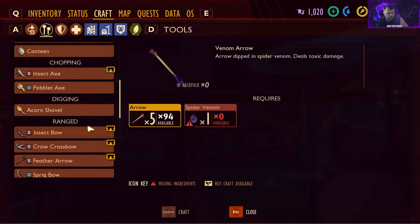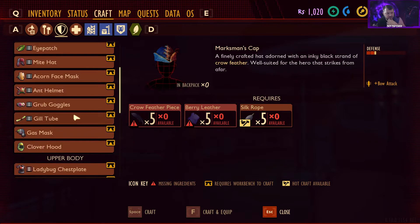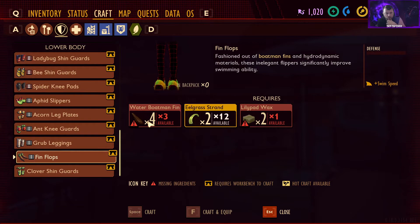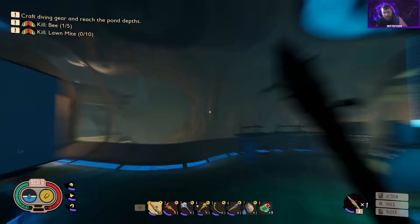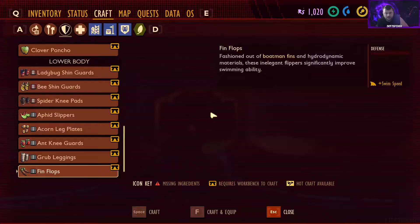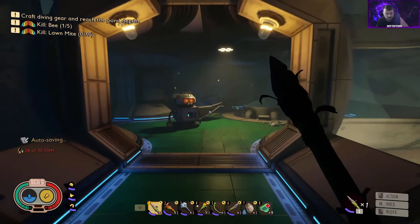That covers all the new stuff we've unlocked today. We'll continue exploring the pond depths on the next episode. We still need to make the fin flops — we have plenty of wax and silk rope, but we need more water boatman fins. I'm gonna gather those up, finish hunting down the bees, and kill some long mites to get more science. We're sitting at 1,020 — need to get up to about 3,500.